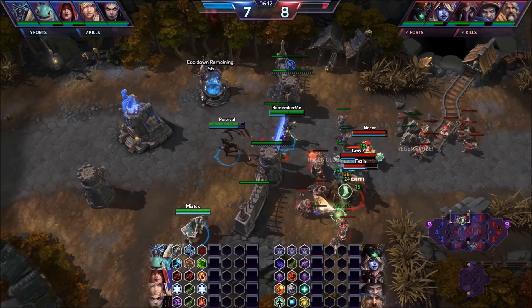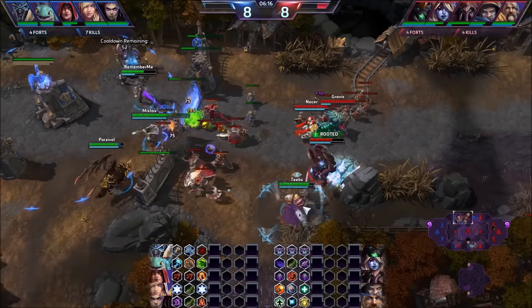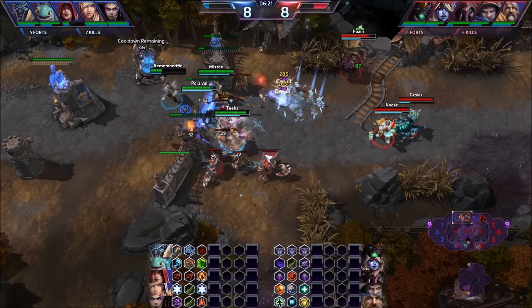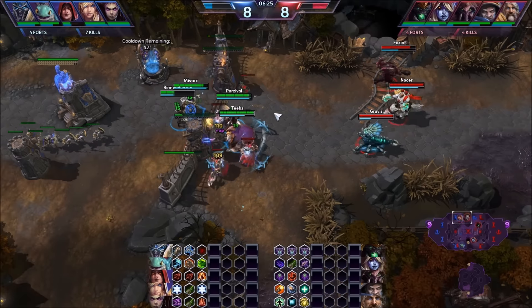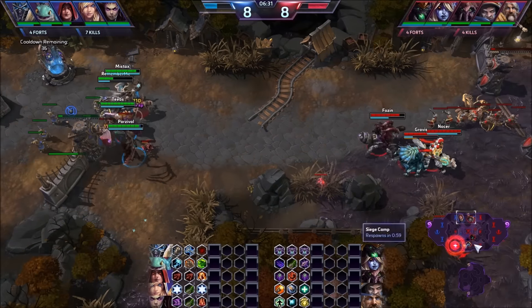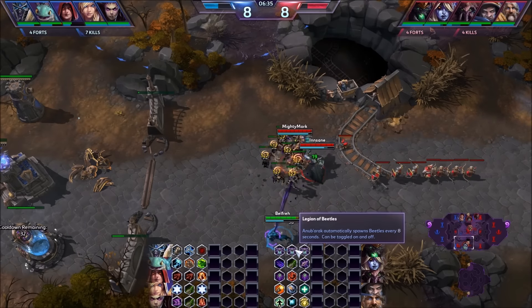Kerrigan hits a nice combo there. Arthas moves it around us, hits a root on Tychus — and again cleansed out of it. This is another reason why we took the Uther pick with the amount of CC they have, because of cleanse and divine shield. Those are two really good counters to a CC-heavy team. It looks like we're pinging to rotate bottom while they're all top.